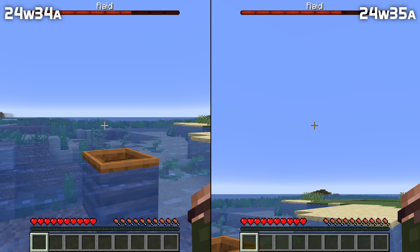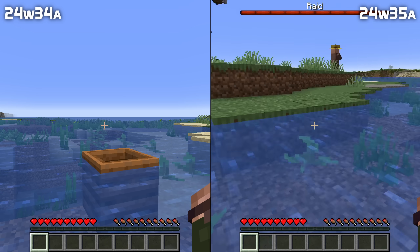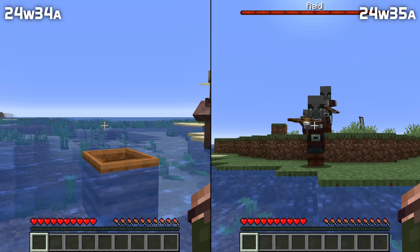Raiders must now find a place to spawn no more than 96 blocks vertically above or below the village center for a raid to be able to start. It is now much less likely for raiders to not find a valid place to spawn when raiding.